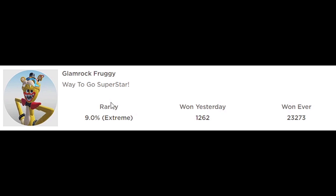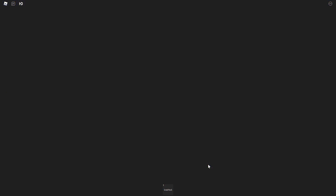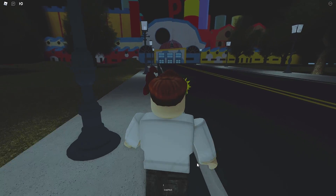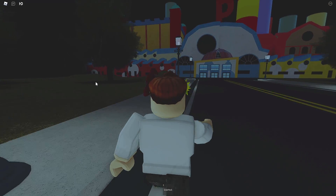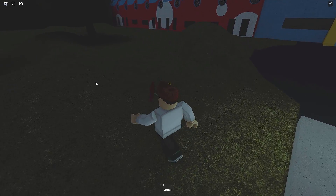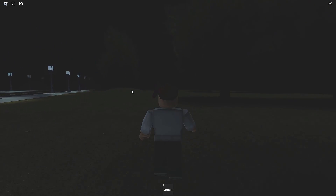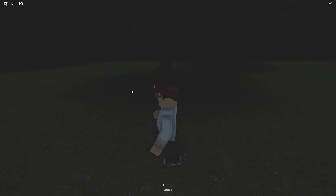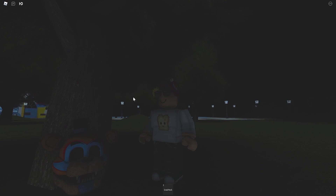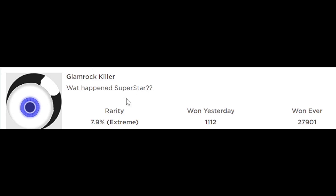All right, up next is Glamrock Fruggy. Wait — I believe we found Glamrock Fruggy earlier next to the Abomination one. So now we should be going on to Glamrock Killer. The Glamrock Killer is actually outside of the factory. Head on over here — you gotta go down here first and then make a left back in. There's a barrier there, you're not going to get through it, so I'm going to go the long way. Over here behind a tree — boom, gigantic Freddy head. Yeah, so it was definitely Glamrock Killer that we got earlier.